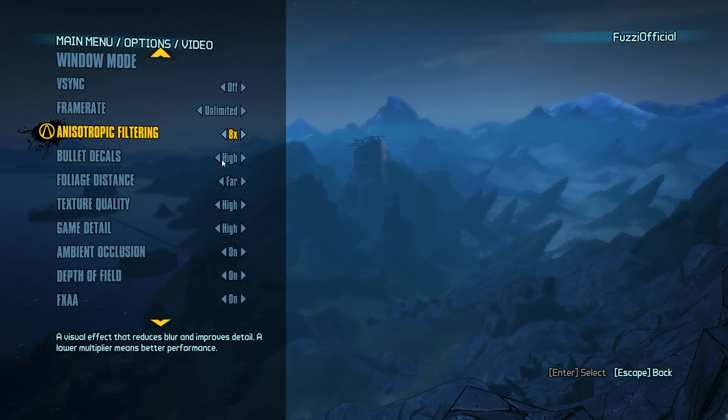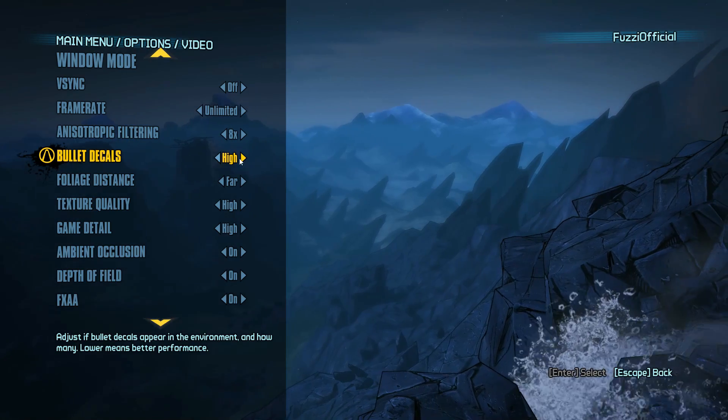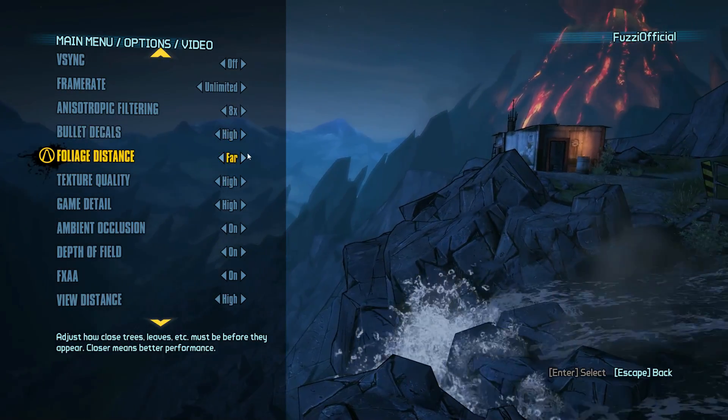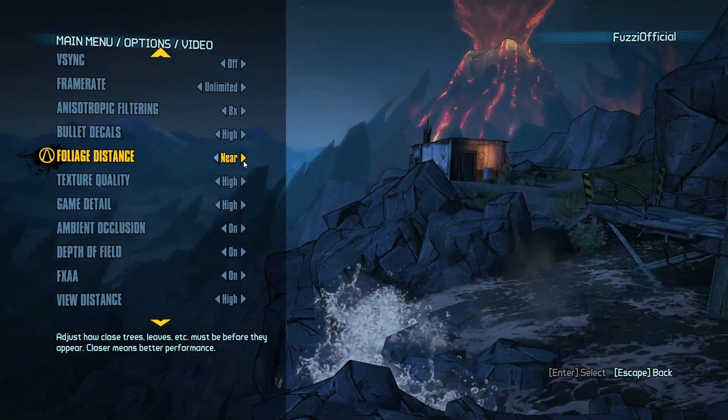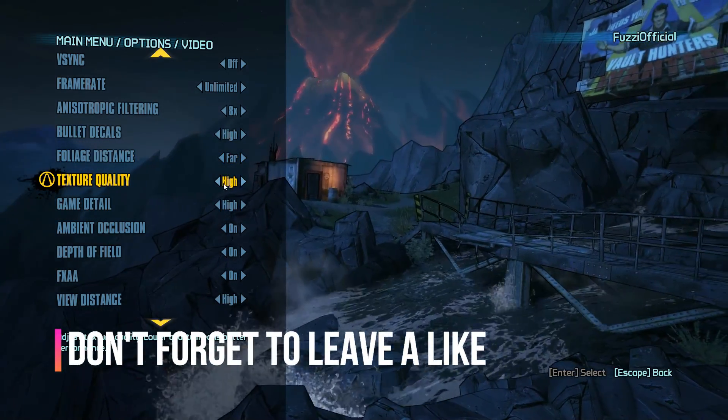Bullet decals: have that on high. You can turn it down to normal if you want, it doesn't really matter, but I have mine on high. Foliage distance: have that on far — you can't really have it on near because it just looks wrong, so you want that on high. Texture quality: also have that on high.